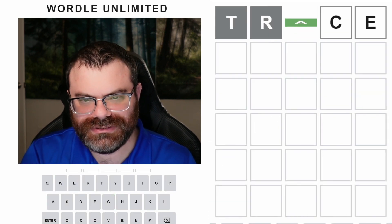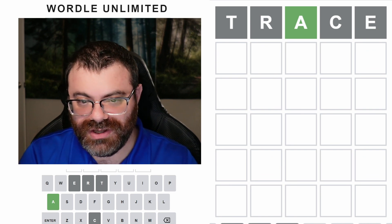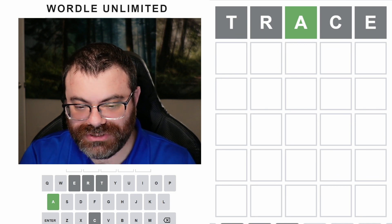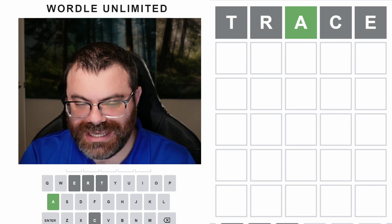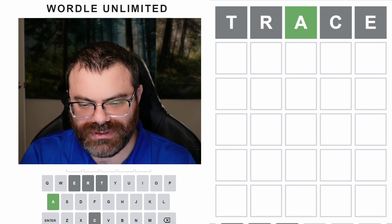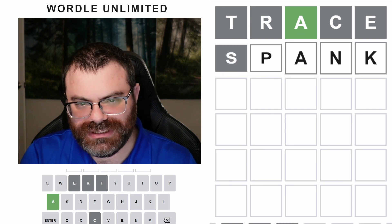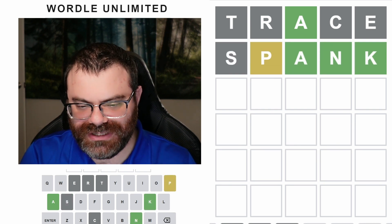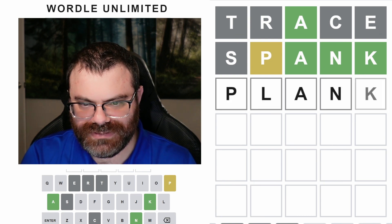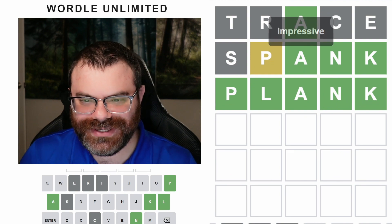Start with trace. Trace does not maximize your chances of getting the lowest average score, although it is pretty up there. But it is the best possible word to try to get it in two. Once we have this, it doesn't matter what word we guess as long as it's an answer list word. So we can guess like 'spank', and it has just as much chance of being the answer as anything else. What is this? Plank. All right, that was close. That's another three.